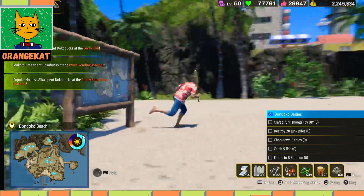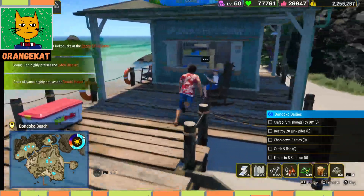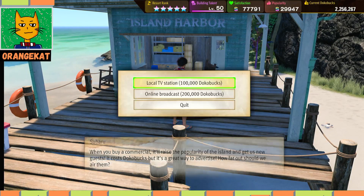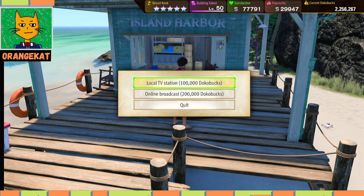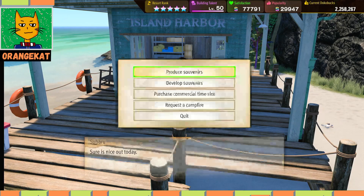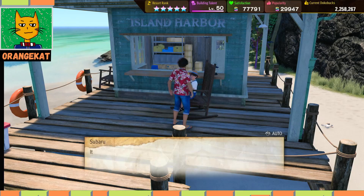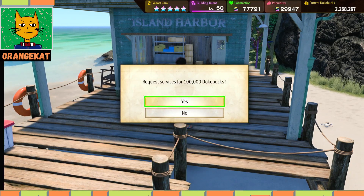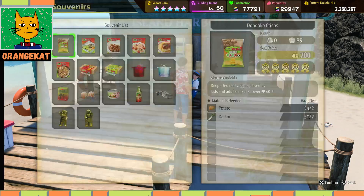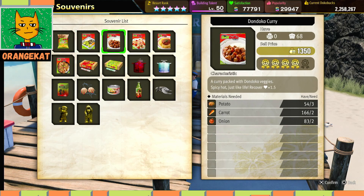At Dondoko Beach you can buy souvenirs and TV commercials, which cost either 100,000 or 200,000 bucks depending on your resort level. You can request a campfire once per tour, which costs 100,000. You can also buy the souvenir recipes there and then craft the items.